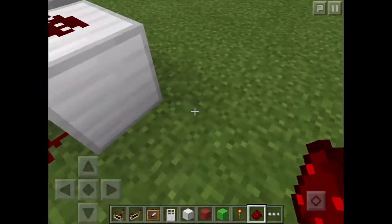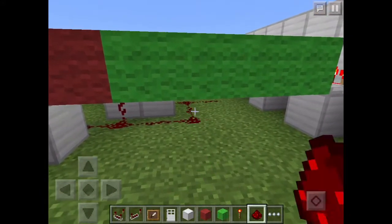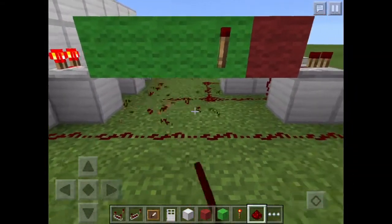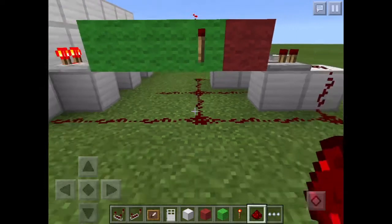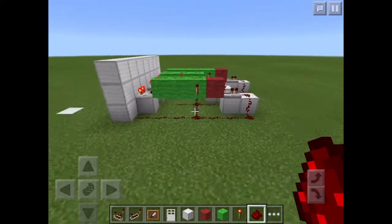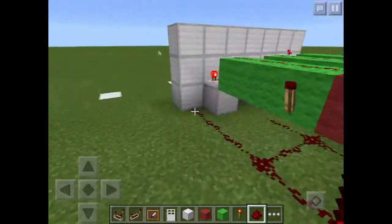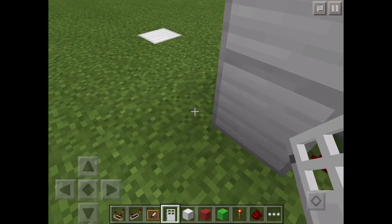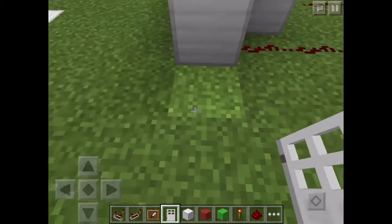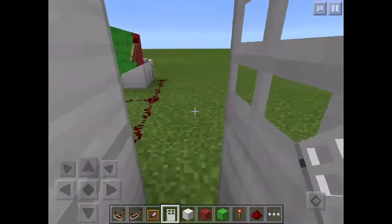From the front, you connect the redstone all the way to the front. On this first block right here, you're going to place the iron door like this. Right now the iron door is closed, but right here you can walk through it, so it's basically open. I'll show you why we placed it like that in a second.